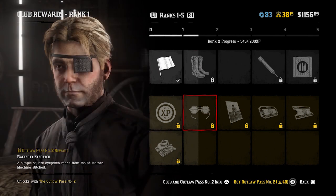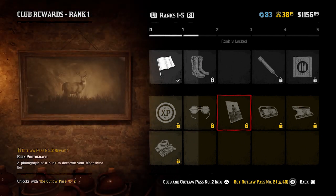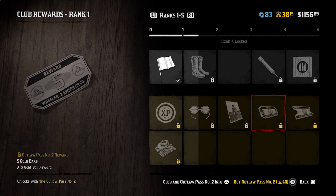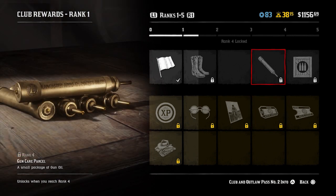Moving on to rank number 2, you get the Rex Road boots - they look all right. At rank number 3, you get the buck photograph, a photograph of a buck to decorate your moonshine bar. I've unlocked the moonshine shack and I'm imagining this will sit on one of the walls in the main room, and I'm guessing there'll be more animal variations unlocked later in the Outlaw Pass. Rank number 4 is 5 gold bars as well as a gun care parcel which is full of gun oil.